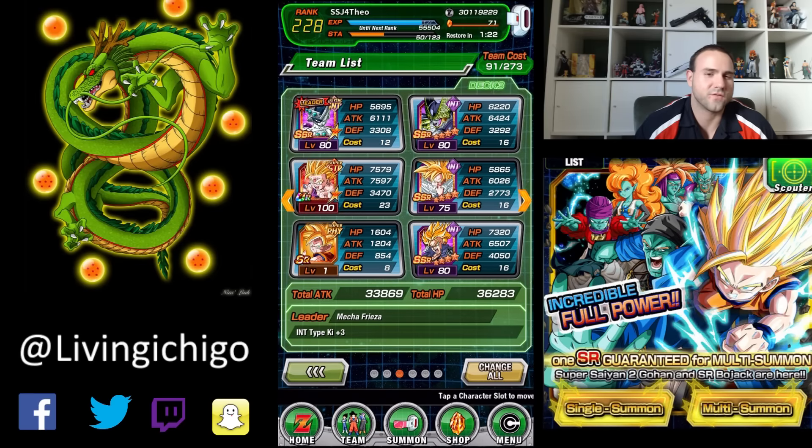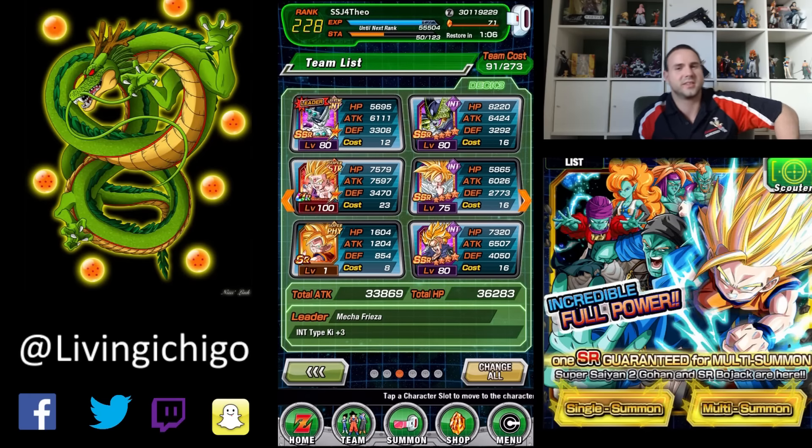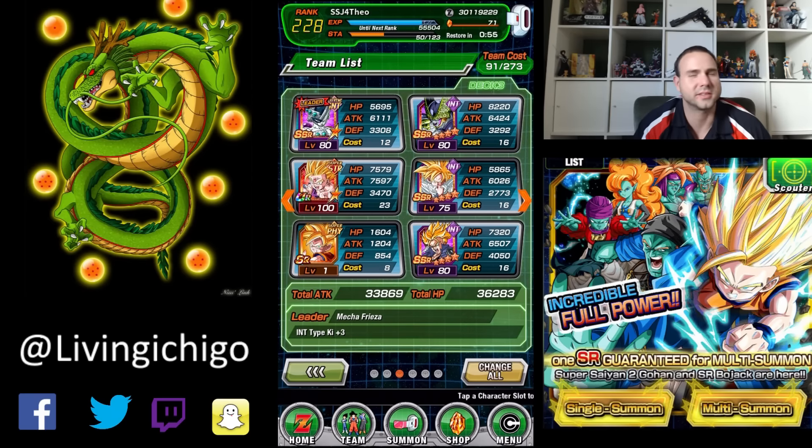Apparently there's a glitch. If you have regular Gohan on the team and then Dokkan Awaken him to a Super Saiyan, it's possible to have two Super Saiyan Gohans on the same team. It can go like that with any other card, I think. It's weird. I wonder if you could have two Bojacks that way — that'd be kind of ridiculous. You could make a team of identical cards — a whole team of Super Saiyan Gohans. Interesting.